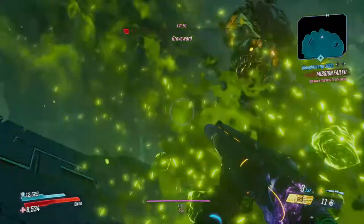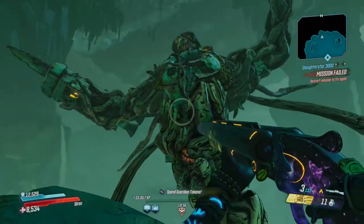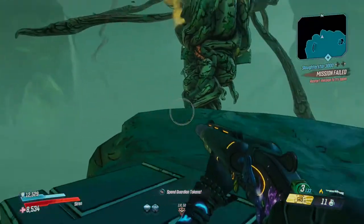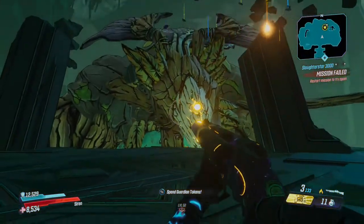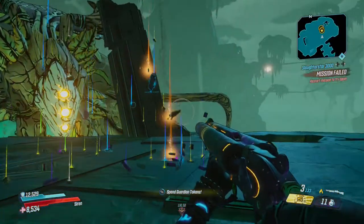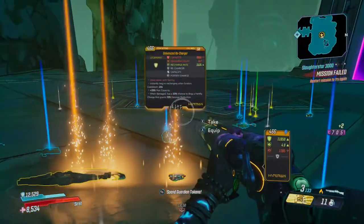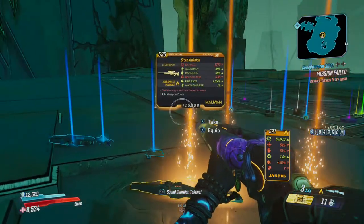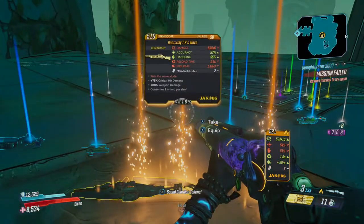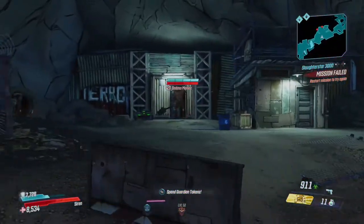Hey there vault hunters, welcome back to the channel — it is free content day, also known as the 21st of November 2019. Today Gearbox have given us a great update for Borderlands 3, even before the first gameplay DLC is out. We have the Takedown at the Maliwan Blacksite, along with a lot of other bug fixes. I'm not going to go into every single tiny detail because trust me, there is a lot.